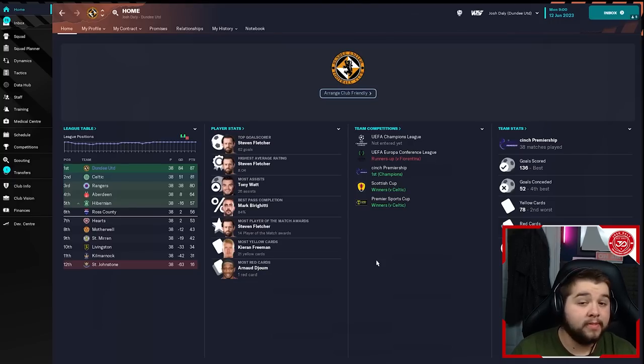Let's hop over to another weak side - Dundee United - where we actually managed to do the unthinkable and finish above Celtic, Rangers, and Aberdeen. Done very well there. Again, we're sort of the underdog in the league, and this tactic just shows it can do it as well. 136 goals scored - a few less than the previous save - and the fourth best conceded, conceding 52 this time.